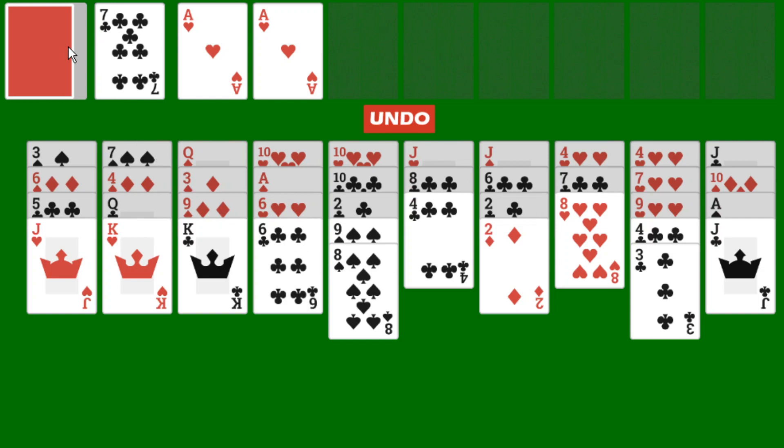We have our 7 of clubs here — it cannot be used, so we'll simply continue. It's very unlikely that I'll go through the entire deck here because that would be quite time consuming, but we'll play for a little bit longer. Right now, we're under the mercy of the deck — depending on what the deck gives us, that really influences what moves we can make.